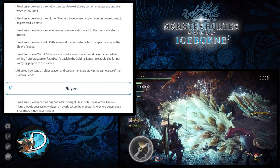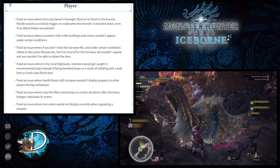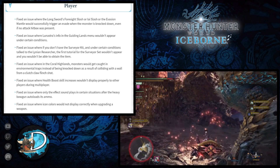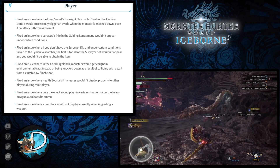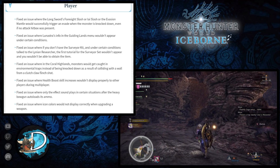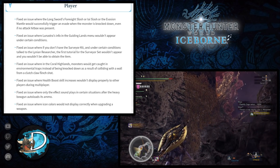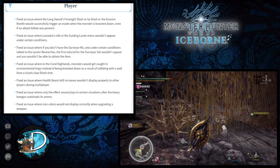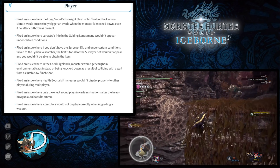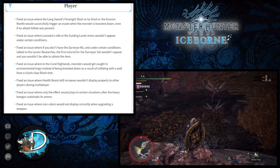Moving to player bug fixes: they fixed an issue with the Longsword's Foresight Slash where the move would successfully trigger and evade when a monster is knocked down even if no attack hitbox was present. This is a significant change — sometimes when monsters fall over they can trigger the Foresight Slash, allowing entry into the Spirit Roundslash and powering up the weapon quickly. This was apparently unintended, potentially nerfing some damage potential for Longsword and Evasion Mantle users.